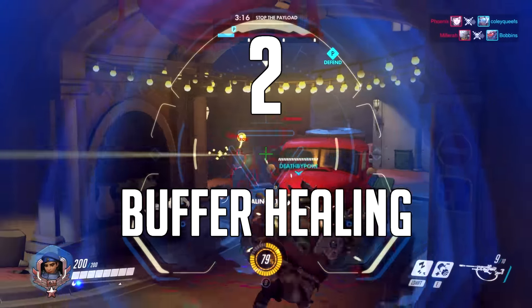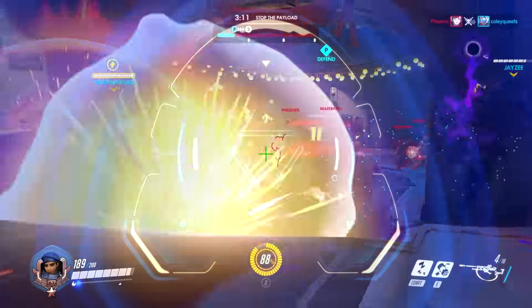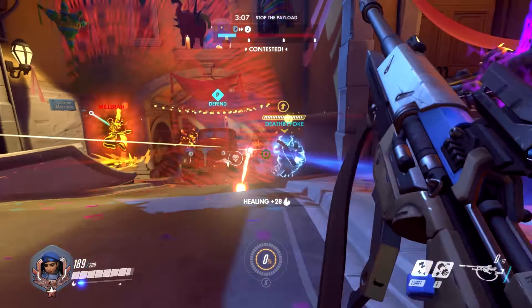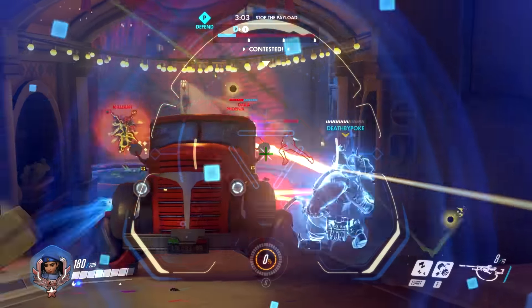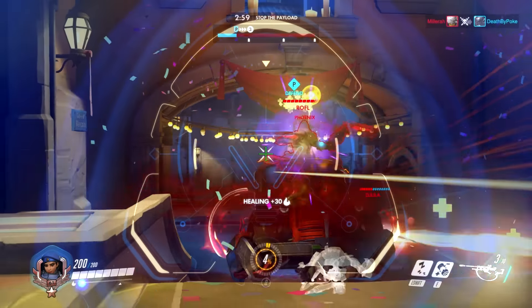Number 2. Shoot at teammates in anticipation of them taking damage. The healing from the shots procs on full health targets, and since it's heal over time, as soon as they take damage they will begin to heal. This is typically the best thing to do when your team is topped off and there are no enemies to aim at, and it could be the necessary step to prevent them from being bursted.